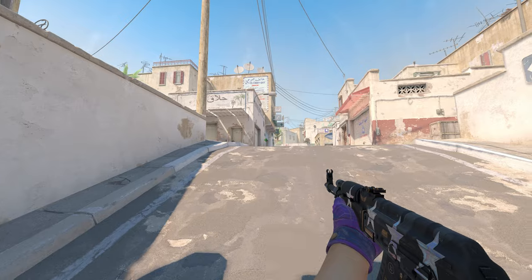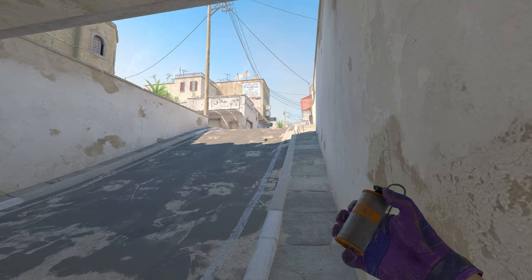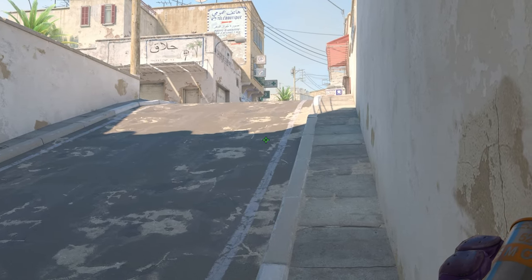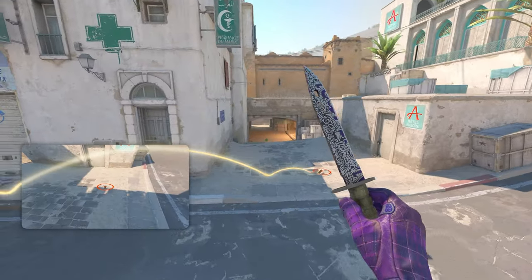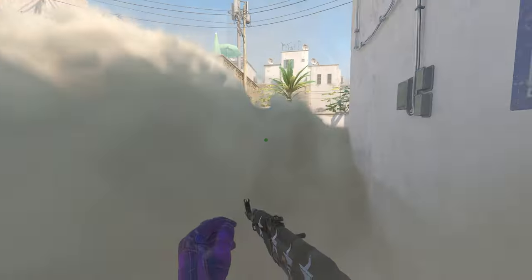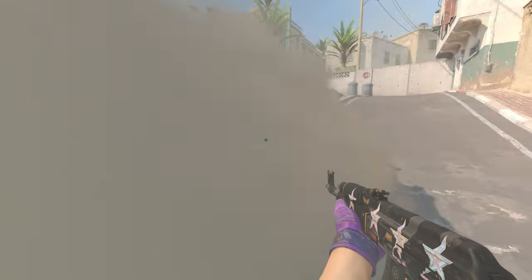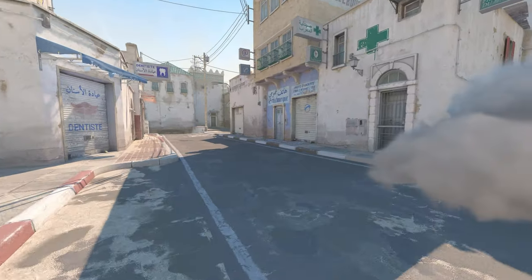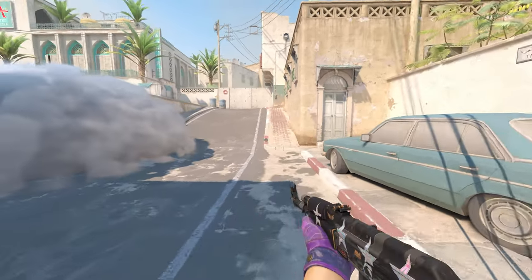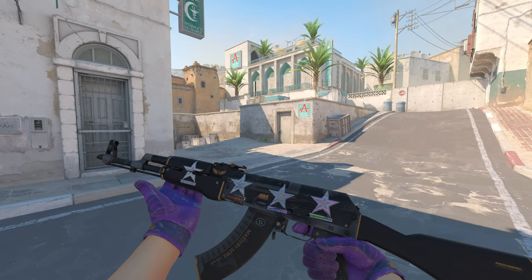If you're committed in pit and want to push towards A, you can smoke the cross from there. Go all the way down into pit, find the little gap between the lines on the wall, and jump throw — the smoke lands perfectly centered in front of the long area and blooms out. You can then run through. It will bloom like the others so enemies can push out, but at minimum you force a trade. It's the easiest and fastest way to smoke off the cross from pit.